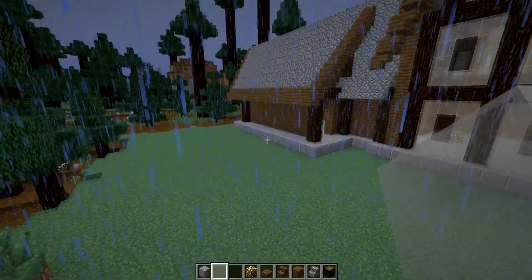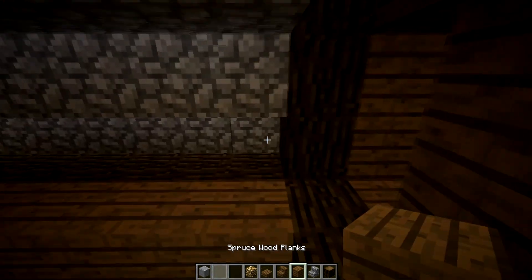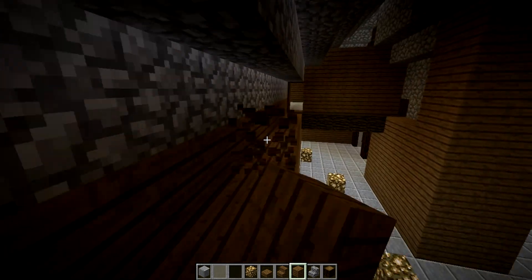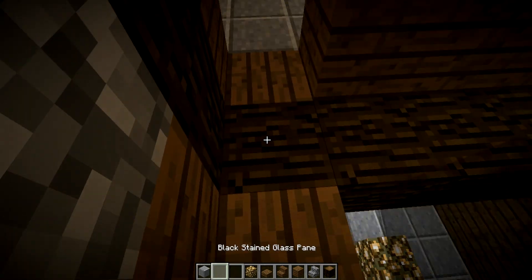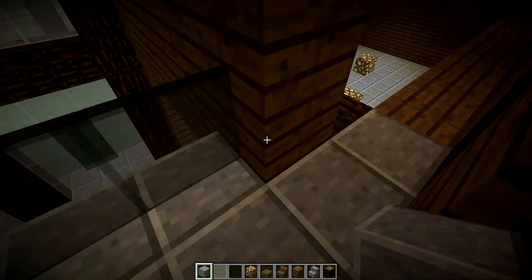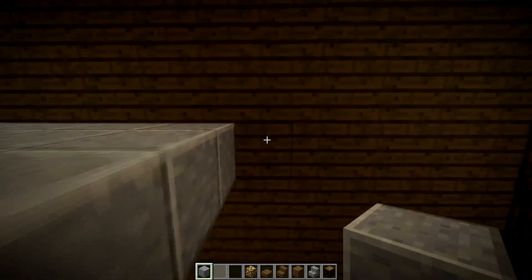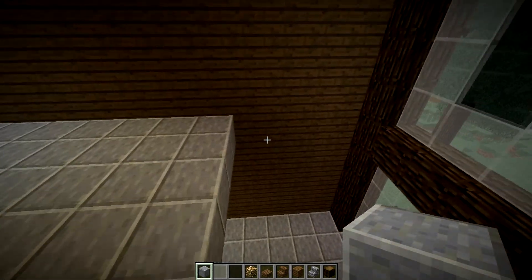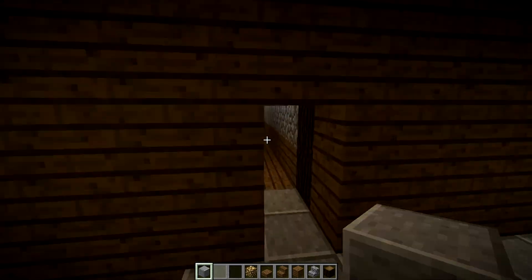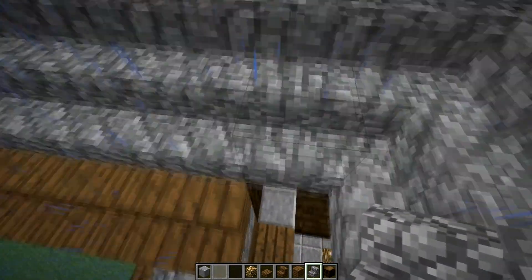Now we can go in here and let's just fill in this part. I think let's extend this out by one. It's got to be — because I want to put upside down stairs but it's also going to block the entrance. There's got to be an easier way to do this.